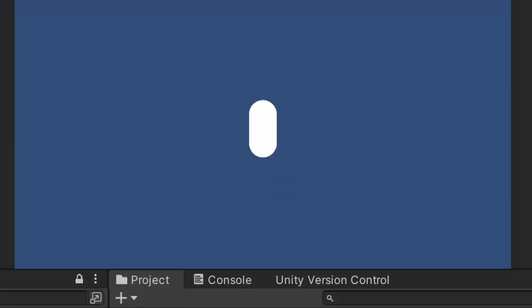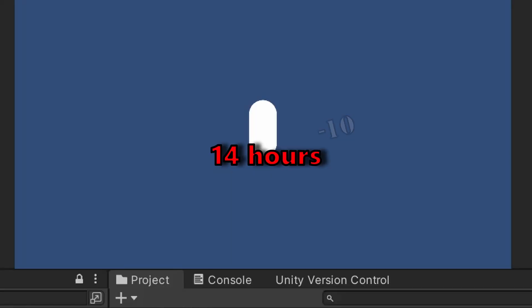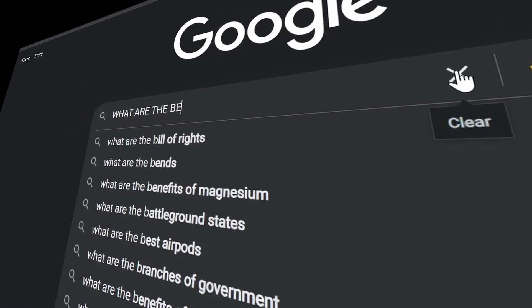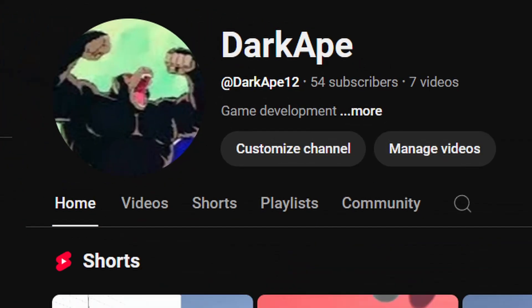Before the challenge starts — I'm not actually going to be using all 24 hours because I want to sleep, so I'm going to use around 14 hours. As soon as the challenge started I began looking at other rhythm games for inspiration. After that I found one thing all these games had in common besides having communities full of predators: they were all super simple to play — even an ape could play them.